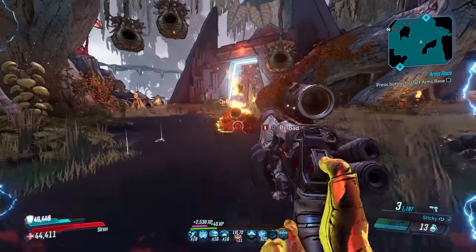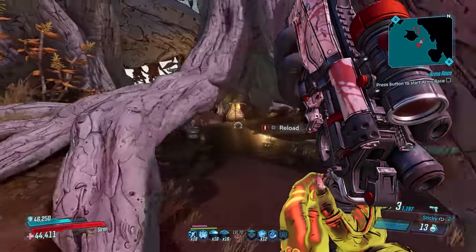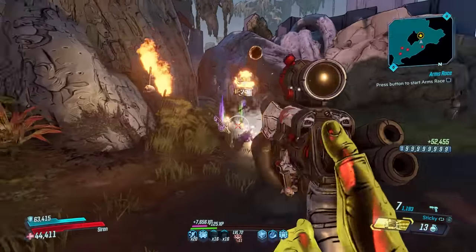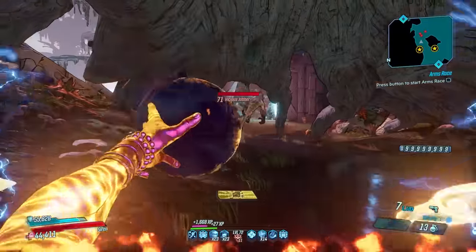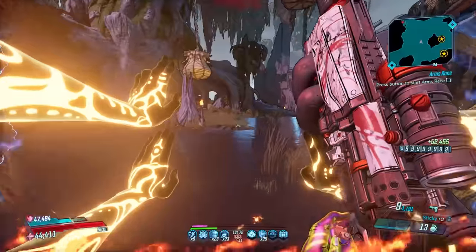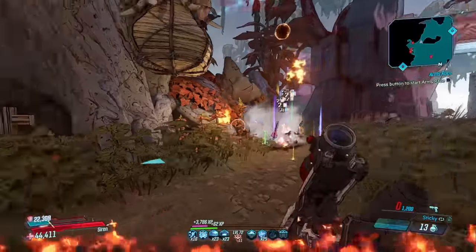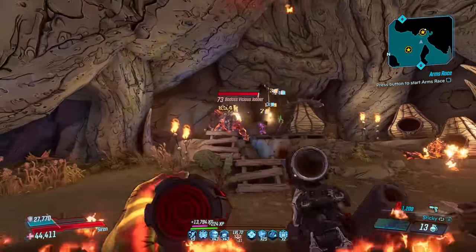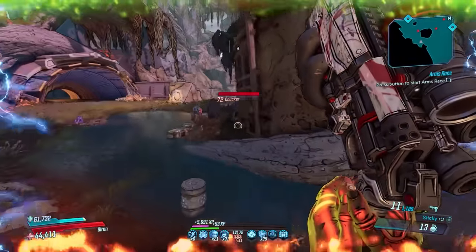The x3 version will only consume one ammo per shot and shoot out three Gyrojets, whereas a x4 will shoot out four Gyrojets but costs two ammo per shot. These Gyrojets will explode on impact and deal whatever the weapon element is in splash damage. The sticky firing mode will apply stickies that explode after 10 seconds or when you reload the gun, and will also increase the splash damage and radius for each Gyrojet stuck to the target. This gun can receive splash damage anointments and can roll in any element, making it a great all-around pistol.